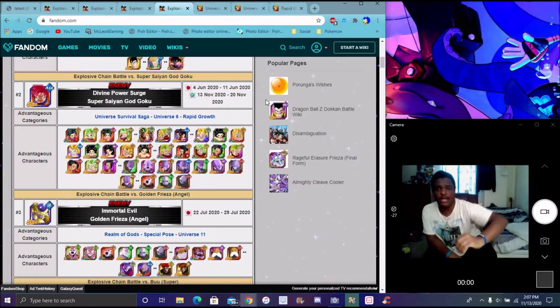Right here with the chain battle, we have the new God Goku. The advantage characters you want to use are Kefla — Kale and Kefla. Again, Kale and Kefla are going to do a lot more damage. They have the red and blue signs on them. Specifically, you do a lot more damage. I think Kefla is going to be the best attacker for this one, so you want to use her.